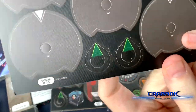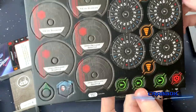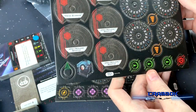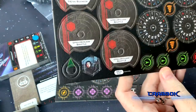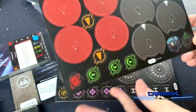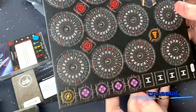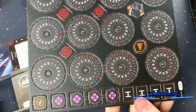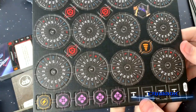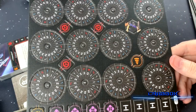Remember to read the little symbols on here to match those up to which ship they go with. We've got reinforce tokens and force tokens. No target locks in here though — none of the resistance conversion kit had target locks either.